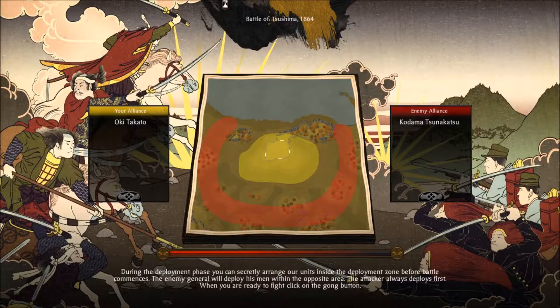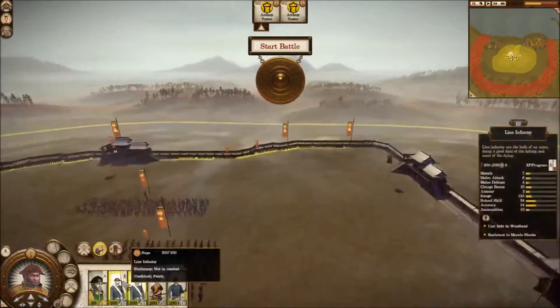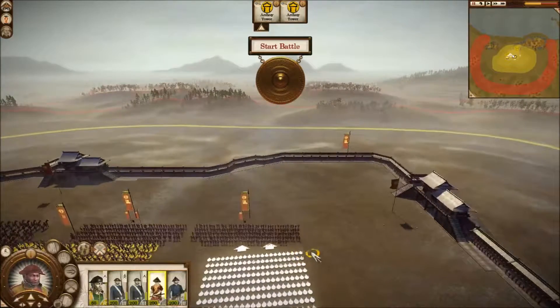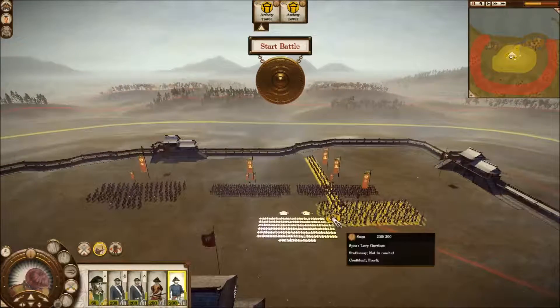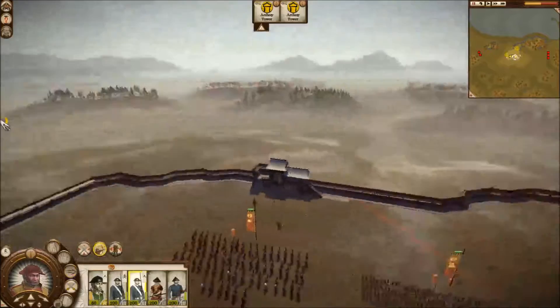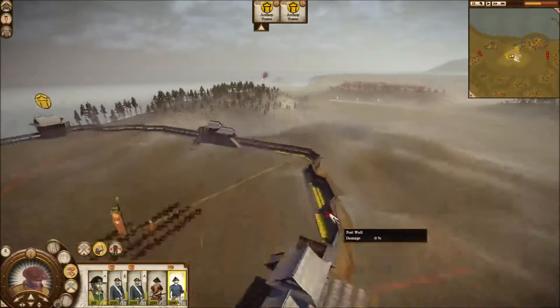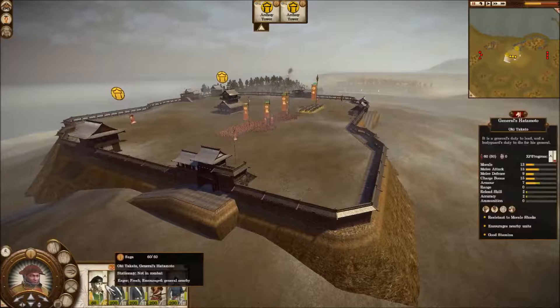By next turn, we'll have our gold mines back and we'll be making tons of money. The spears are going to hold back for whenever they manage to get into the walls, and they're going to help out defending at certain locations on the walls. Prepare to defend - and now all we have to do is just wait and speed this up until they get within range.